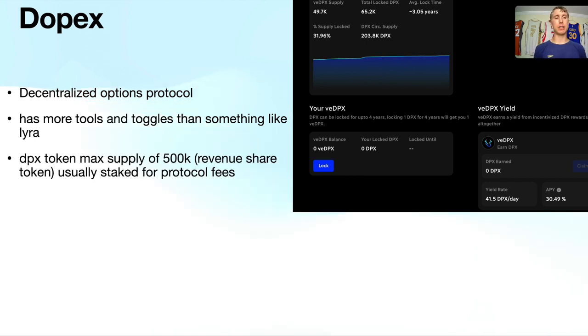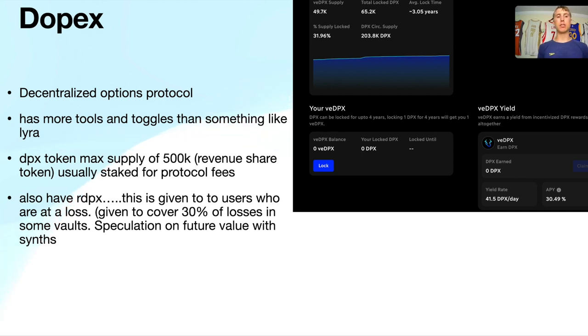Dopex is a decentralized options protocol with a lot of different tools compared to something like Lyra Finance. The key feature I really like is that deposited assets are not sitting idle — they're deployed into different yield farms. So the collateral put up for options is thrown into farms, creating a win-win. Dopex has a maximum supply of 500K and is a revenue-share token — stake it to earn fees, currently paying around 30%. You also have RDPX, a rebate token that covers 30% of losses when depositing into Dopex vaults.